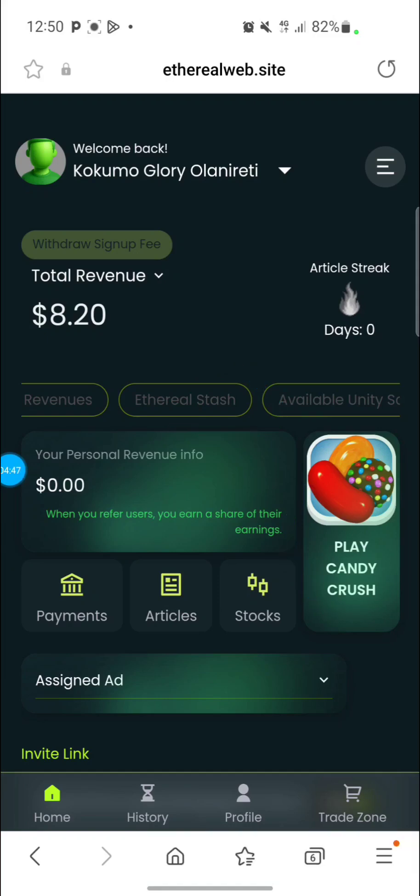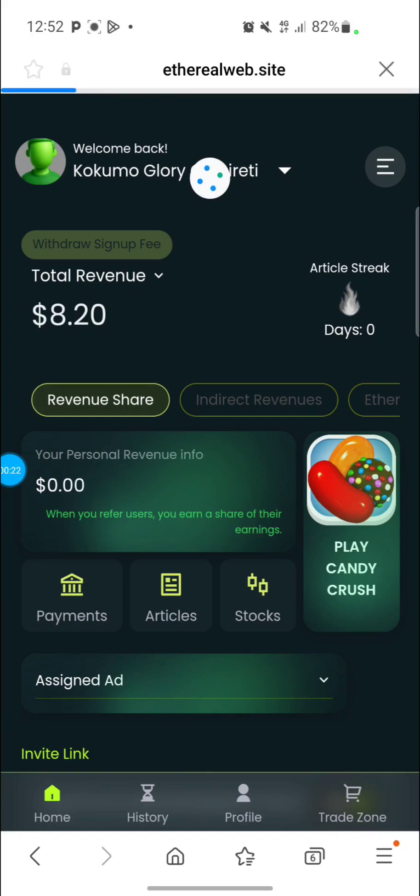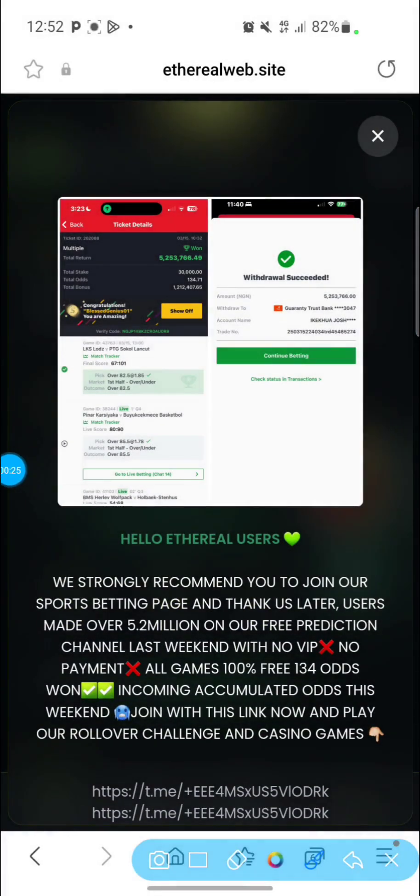A lot of people have been complaining about ads popping up on the screen. I've been receiving a lot of comments and WhatsApp DMs about seeing a lot of ads on the site. Currently they have reduced the rate of adverts, but let me show you how to scroll through and overcome these ads. Wherever you see a star icon or an X on the screen with an advert, just click on it and the advert will automatically disappear.